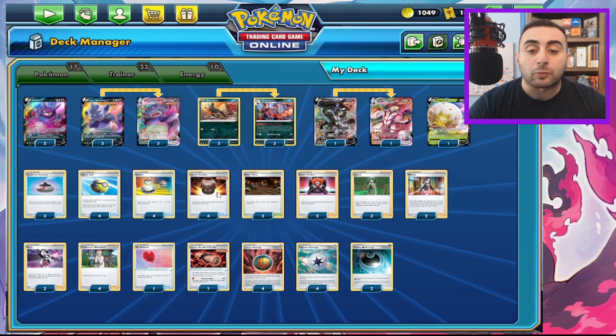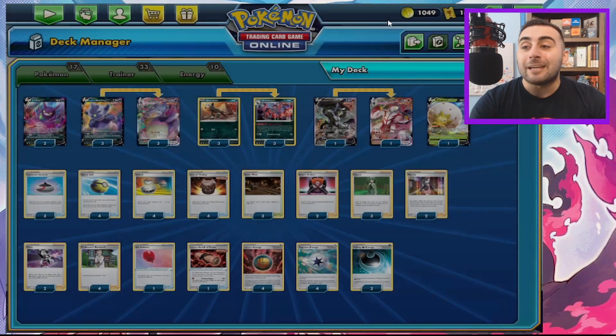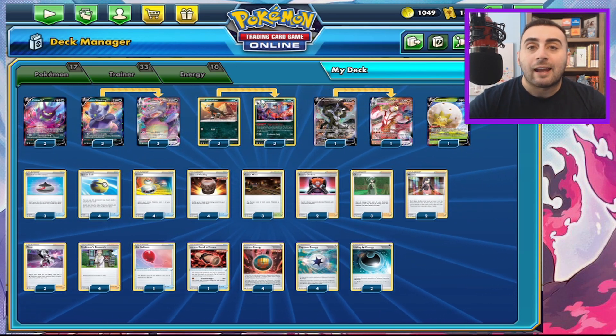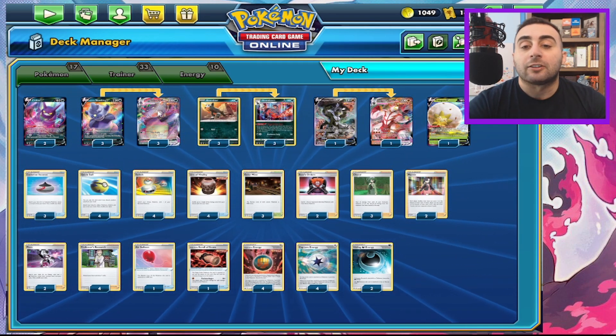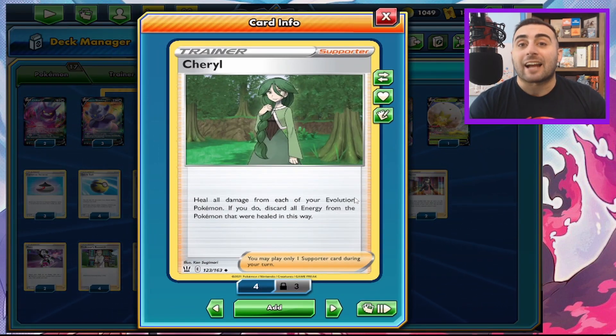We're playing a pretty high switch count — four Switches and an Air Balloon — because we want to keep our opponent's Pokemon in the active while cycling through ours. What we want to do is discard our energies using Cheryl so that we can heal and stay in the active longer to continue to poison our opponent.